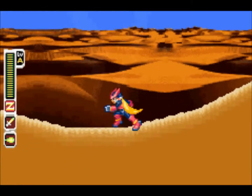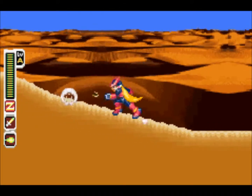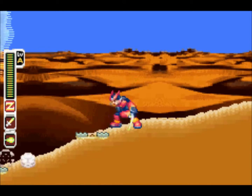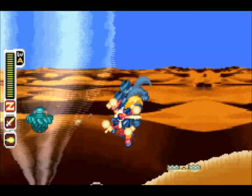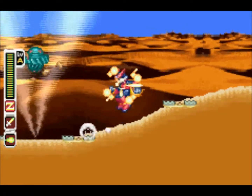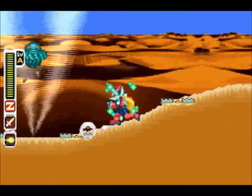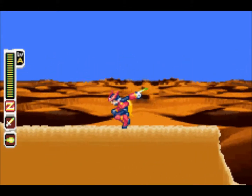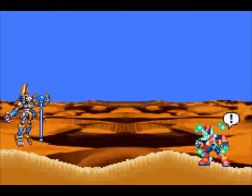You want to shoot this guy with the Z-Buster. I guess it's still a Mega Buster even though it's Zero. You could run up and slash him with the Z-Saber, but it's a lot easier to shoot him. Sometimes those little rocks will get in the way and you'll miss. But rocks can also hit you, so it's better to shoot instead of slashing with the Z-Saber.